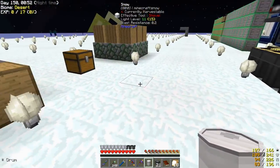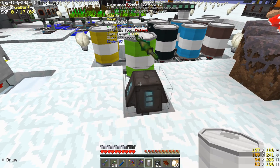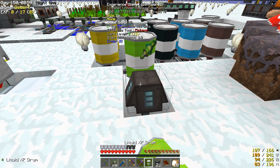Now when we go to do enchanting and things, I'll be able to use this. This is just a convenient place to put the experience obelisk.